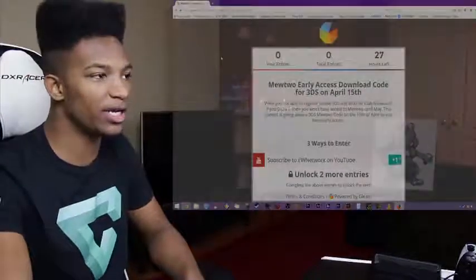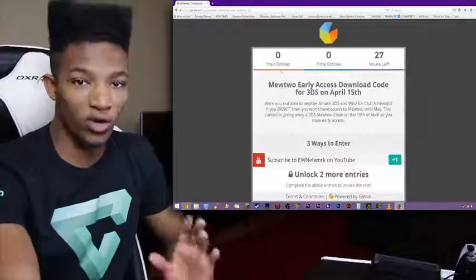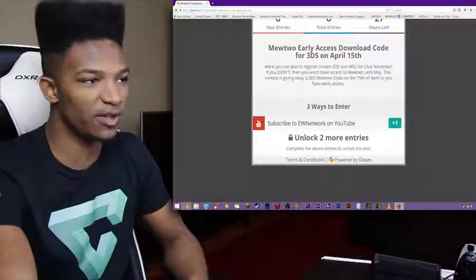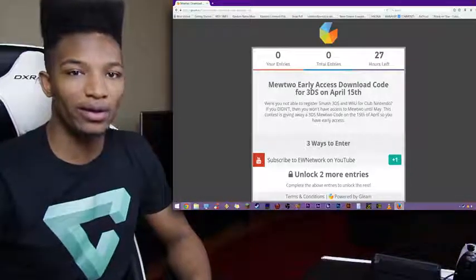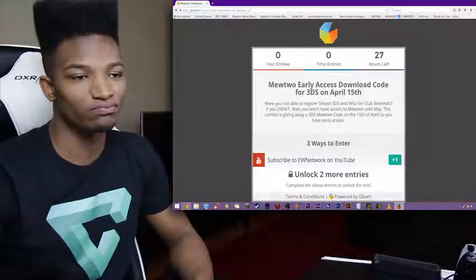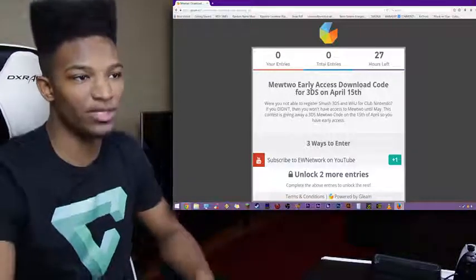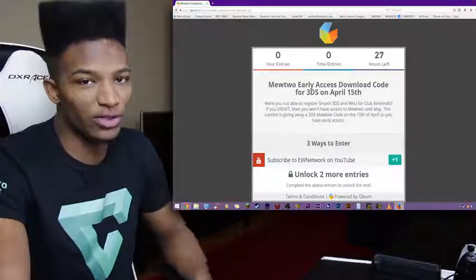So how do you enter this contest? There are three ways to enter, and each way will give you one raffle. Go to the description right now and take a look at the link posted there. It's going to take you to a Gleam giveaway contest page where it'll tell you all the details. This giveaway is for a 3DS download code on April 15th, and it ends midnight on the 15th, so you don't have that much time — about 27 hours left. I suggest you get on it right away.